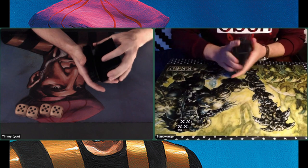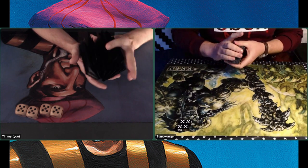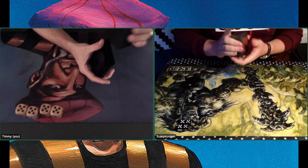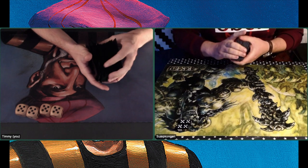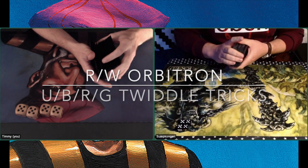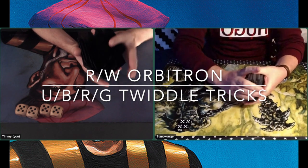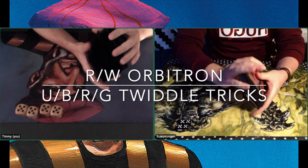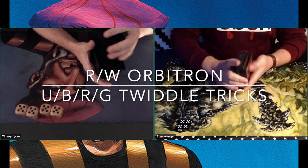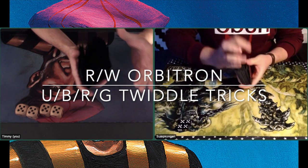Today I am playing against a Norwegian player, his name is Jun Erik. His deck is quite interesting — I could call it a twiddle trick deck because it's got a full playset of twiddles, and it's got all the colors except for white.